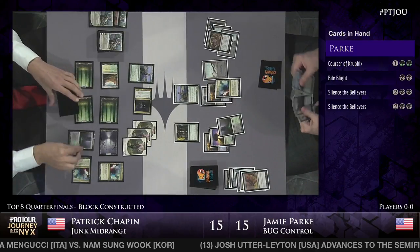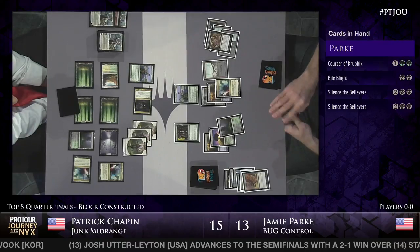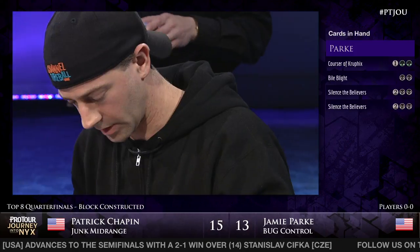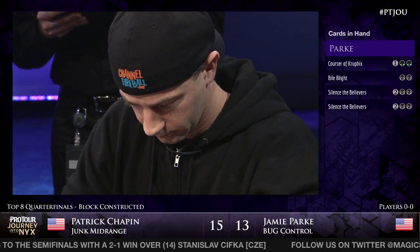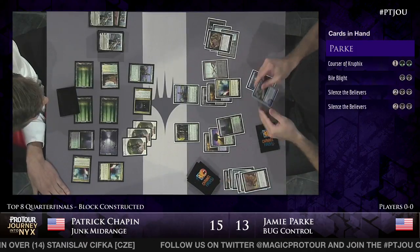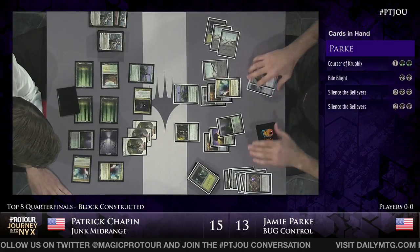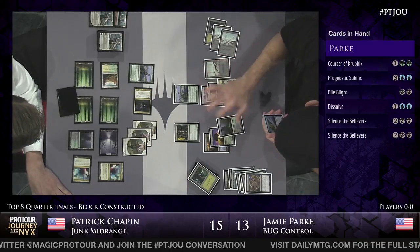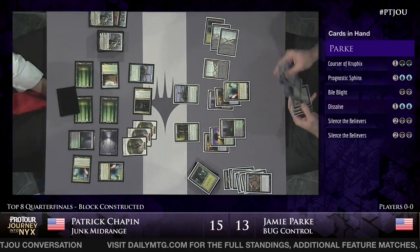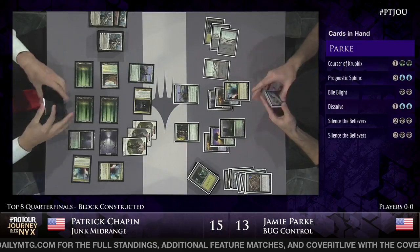Patrick knows he can throw away Elspeth to the Hero's Downfall because he's got yet another Elspeth on top of his deck, and Jamie's only going to have so many Hero's Downfalls. He also has Bile Blight in hand, meaning whenever he wants he can get rid of essentially any number of Elspeth tokens. Jamie Park casts Read the Bones and he's in the scry portion - one of them was a Swamp. Jamie basically just digging for Prognostic Sphinx. Dissolve is just incredible in this matchup: it answers Elspeth without Elspeth being able to make tokens and is one of the few answers to Fleecemane Lion. Prognostic Sphinx also answers Fleecemane Lion, starts to scry, and forms an offense for Jamie.